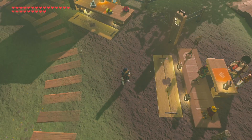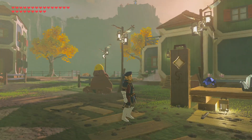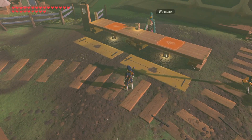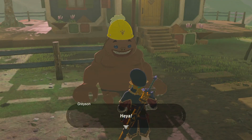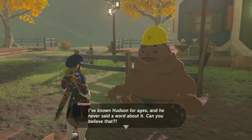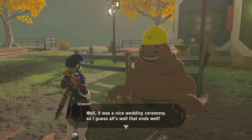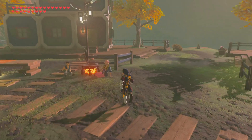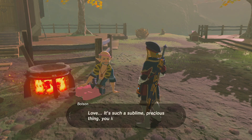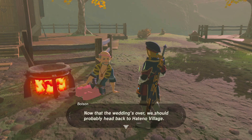Oh, look at it — they actually have the symbols on these little platforms too. The dirt clips through differently depending on the camera angle; the dirt's loading and deloading, that's weird. They all have different things marked up. I was just standing around when the wedding started out of nowhere, it took me by surprise. I've known Hudson for ages and he never said a word about it — can you believe that? Well, it's a nice wedding ceremony so I guess all's well then. The bride and groom were so lovely, weren't they? Love — such a sublime, precious thing. My best wishes to the couple. Now that the wedding's over, we should probably head back to Hateno Village.